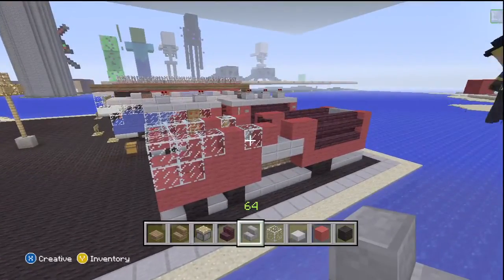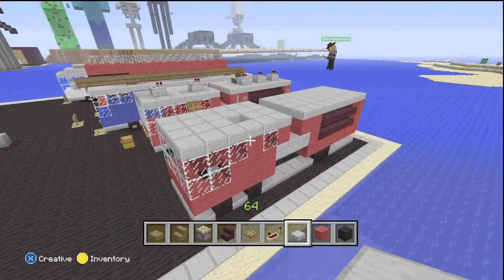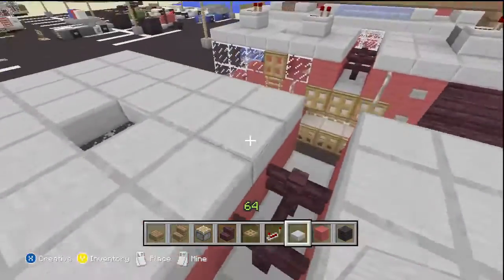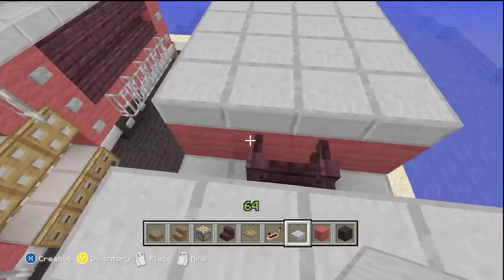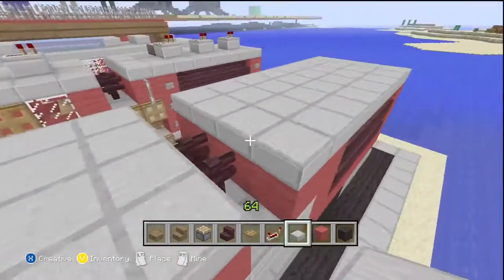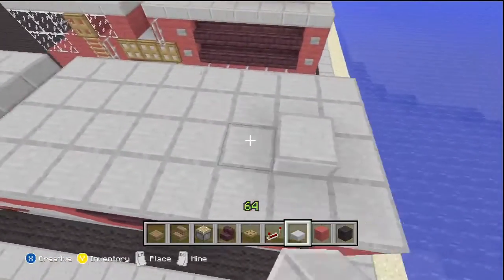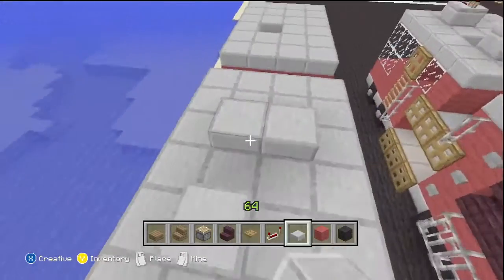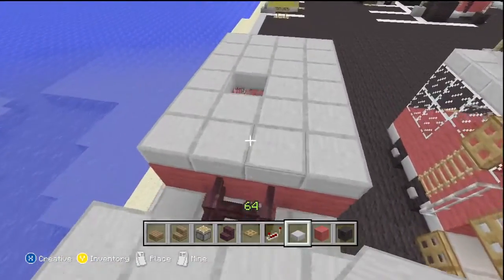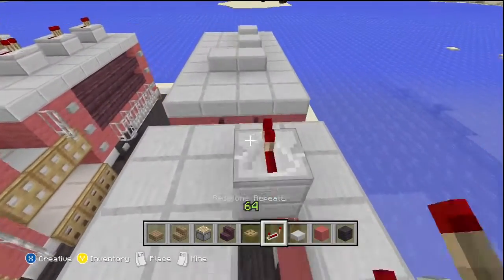Now we're going to do the roof — the fourth layer of the fire truck. You're going to branch across and connect everything up, covering the whole top in half slabs. Leave one hole open right here; the back is completely covered. We're going to do this in real time. You'll have doubles across from the back, and then place your redstone repeaters facing the back like so.